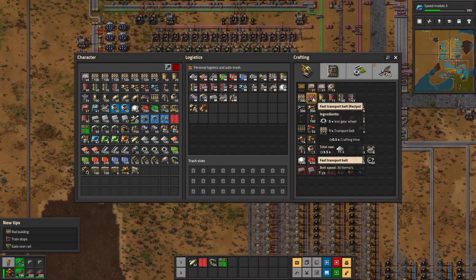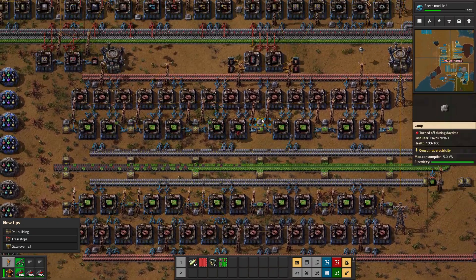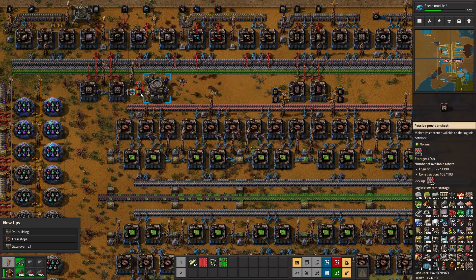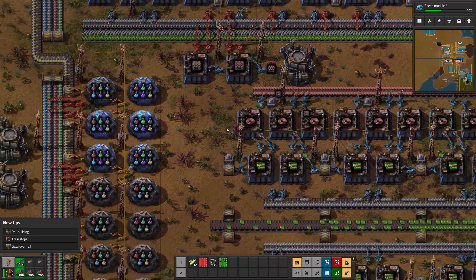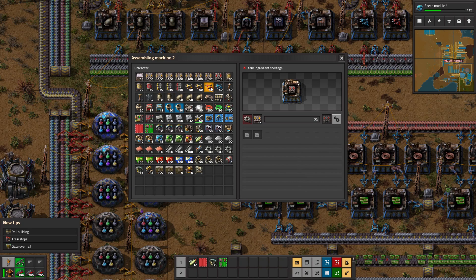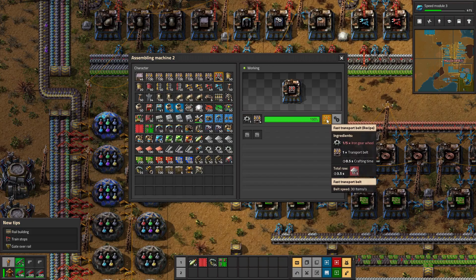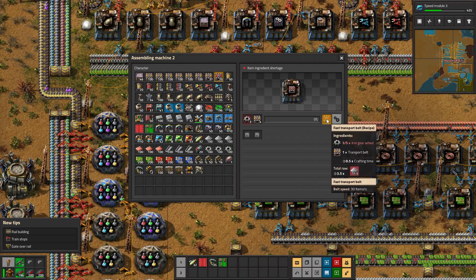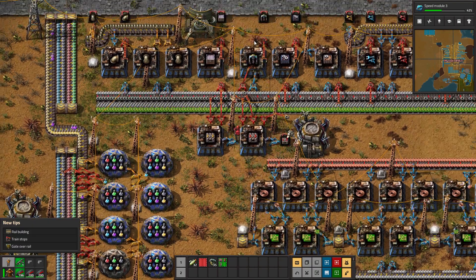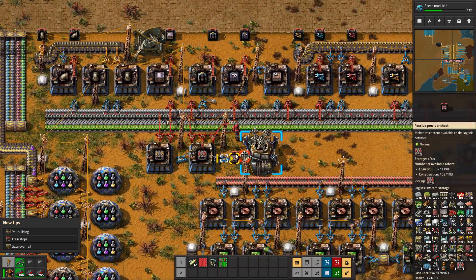I can handcraft some of these belts, but that's not ideal. By limiting the output on those assemblers I will now have belts being made again - it's just a little bit slow. In fact let's add a third arm. That's still not fast enough because they take five gears every half second and these machines are competing with other machines running as well.